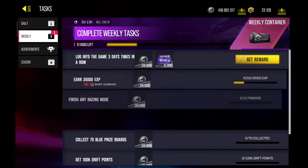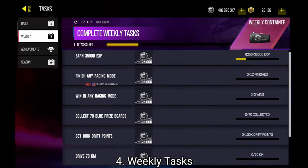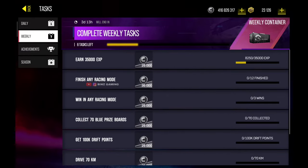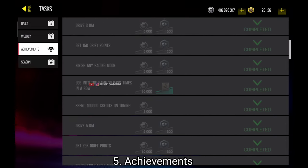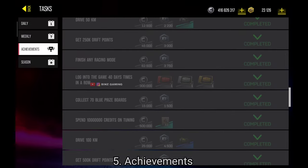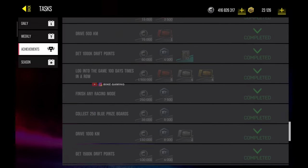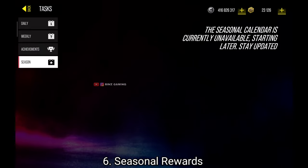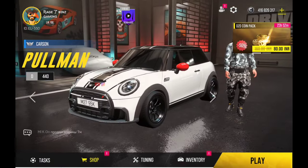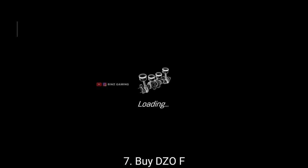The fourth method is the weekly tasks, which can give you up to 250k — from the weekly container and weekly container reward. We also have a lot of achievements in this game. Try concentrating on completing these achievements to make more money. These are all helpful tips for new players. Also there are seasonal rewards that come when a new update arrives.